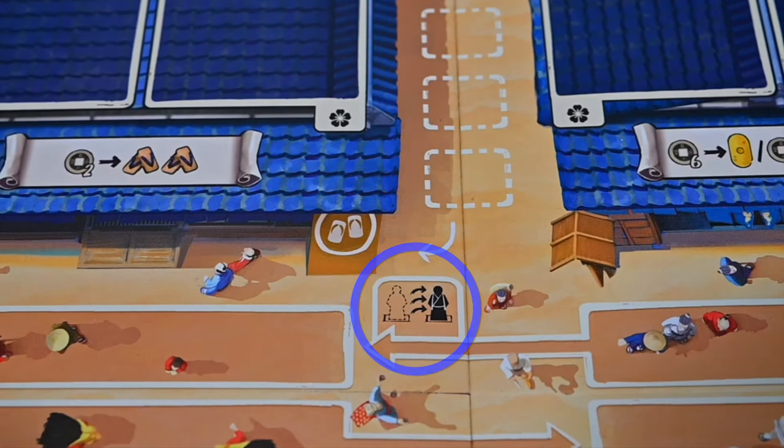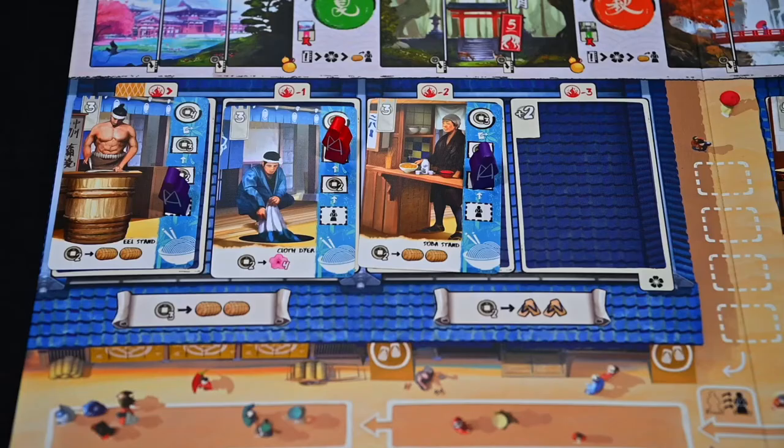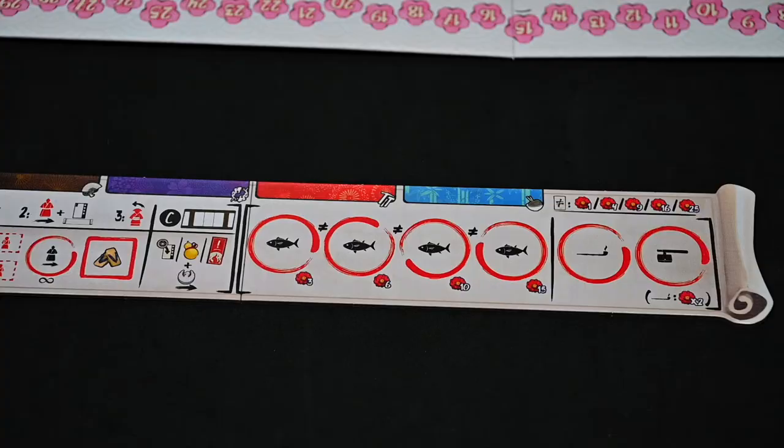There are also other characters or items you can purchase that can help you increase your experience. If you gain enough experience to where your kobun would move to the circled reward, you will retire the character, sliding it under your player board matching the color of the type of character, and placing that kobun back in your kobun availability area.